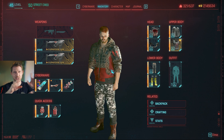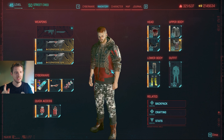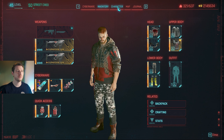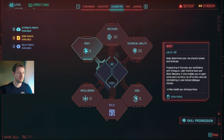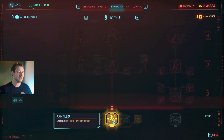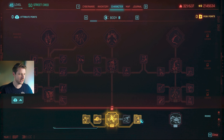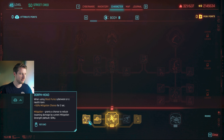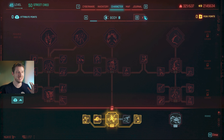I will present the build first and then show you how it works. It's super easy and super convenient. Let me craft some ammunition beforehand so I can actually use my weapons. Alright, this is the classic double Jing Long. The Jing Long is a smart submachine gun — an absolute blast. I did a video on the top seven weapons in Cyberpunk 2077, and this is by far the best submachine gun.